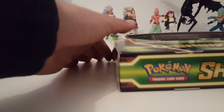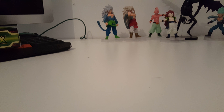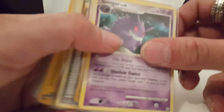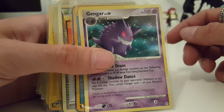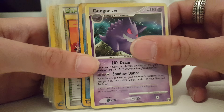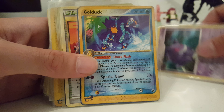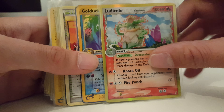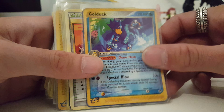All right, this shiny Rayquaza we're gonna keep for later. We got an awesome Gengar — let me try to focus this camera. Focus, you bastards! Yes, awesome Gengar. We got a hollow Ludicolo Delta Species at the back — that's awesome.